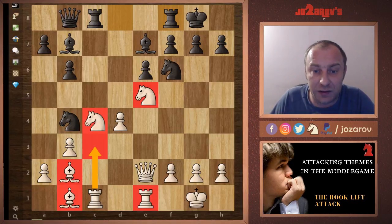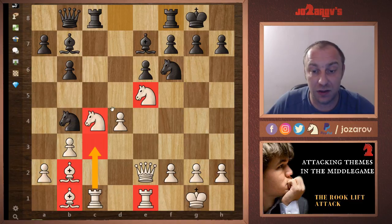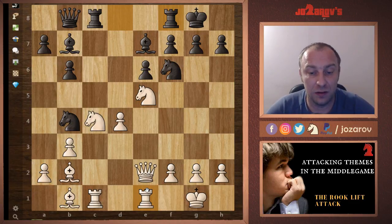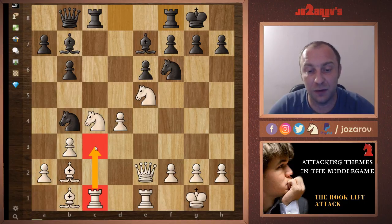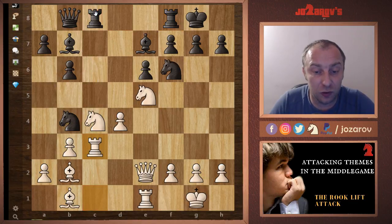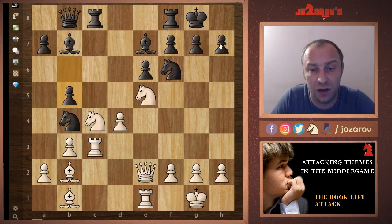In another similar example, white has great activity with two bishops and a centralized knight, the queen perfectly placed aiming on both sides, and nice activity on the e-file. The only piece needing improvement is the rook on c1. This is a game by Larry Mark Christiansen — a very good grandmaster who played great tactical battles. He played rook to c3 with the idea to place the rook on h3, creating dangerous threats against the h7 square. Black played b5, but the rook went to h3 anyway.